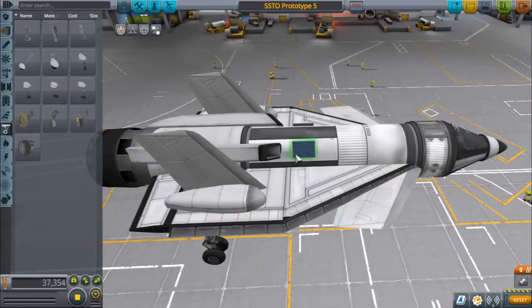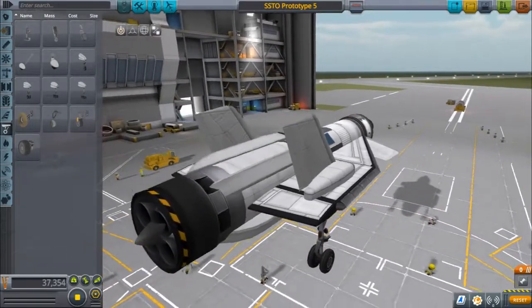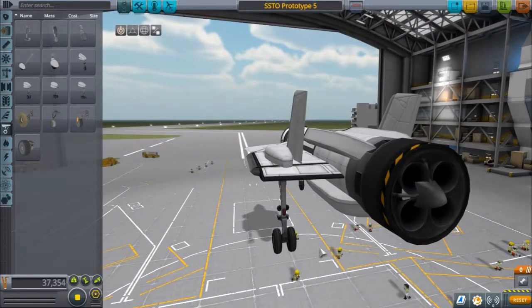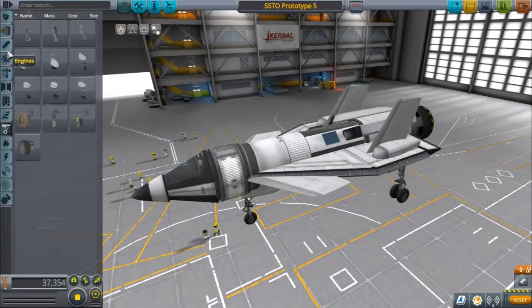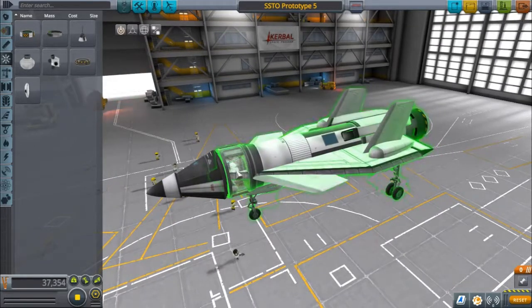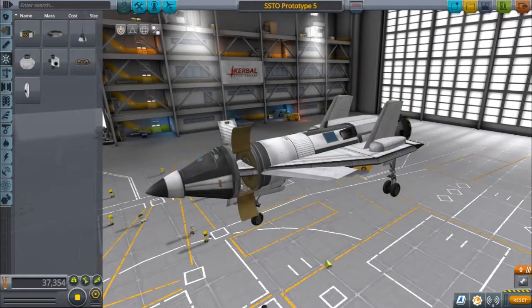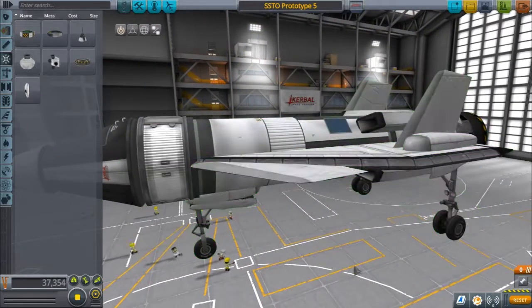We also have some solar panels on here, because this craft uses a lot of SAS to maintain its heading while heading out of atmosphere — it's a little bit difficult to control in that aspect. You could add a mini reaction wheel right in here and you'd be able to fly a little bit easier. This little service bay you can add in whatever you wish, as long as it's not too heavy — the craft will still fly perfectly fine.